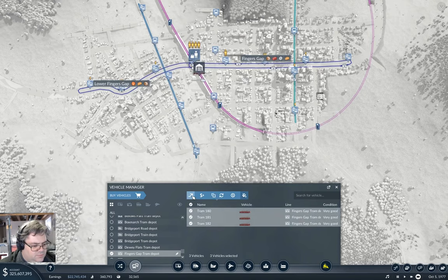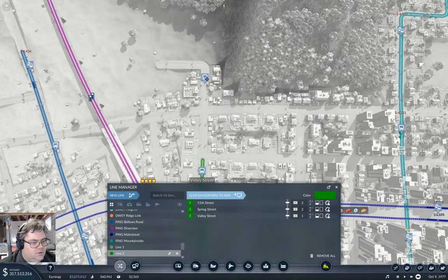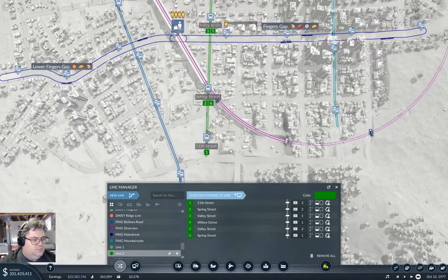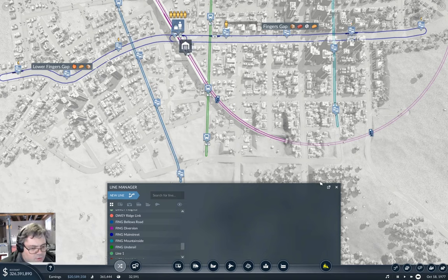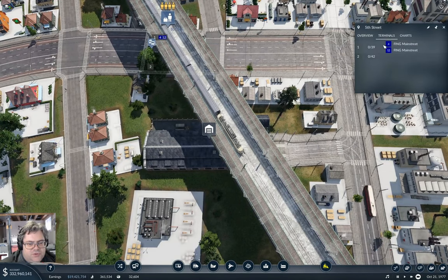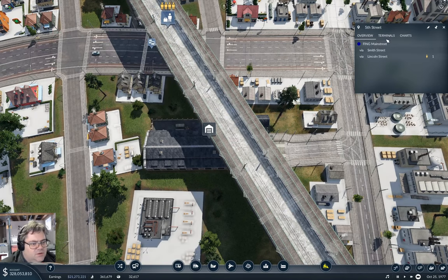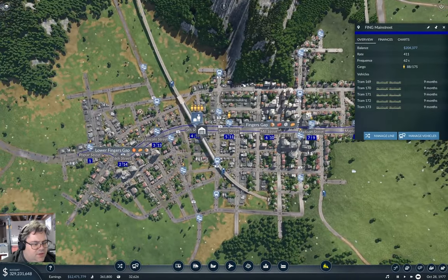Three of those. I definitely need to fix a platform assignment there. So this is Fing Under Rail. This guy — we have terminals. You need to go on terminal two. Yeah, well, that fixes that.